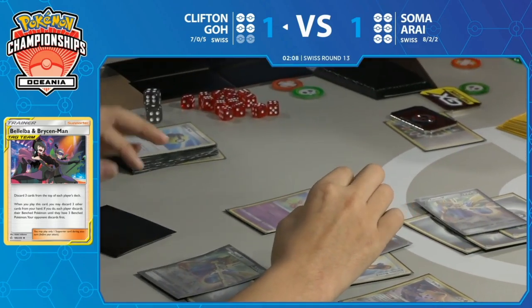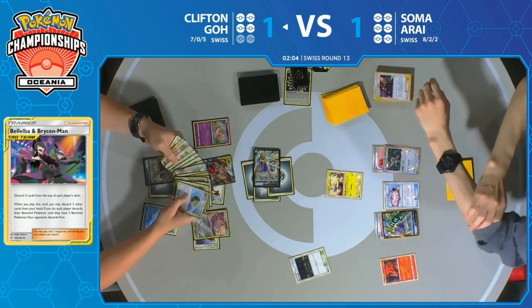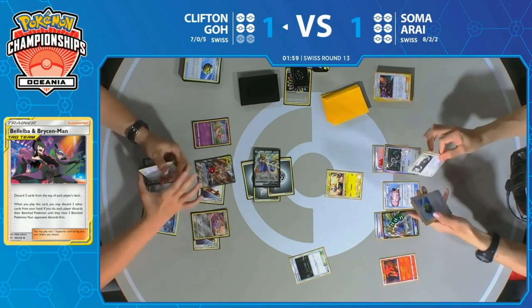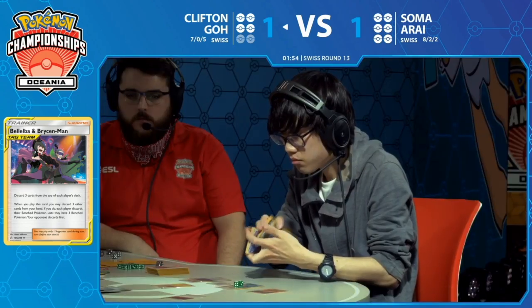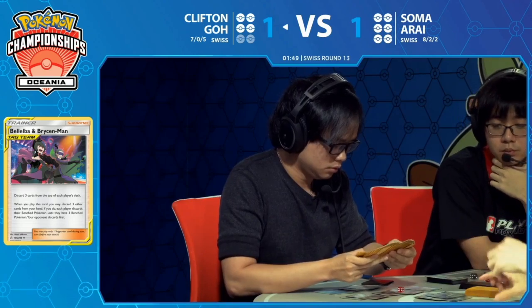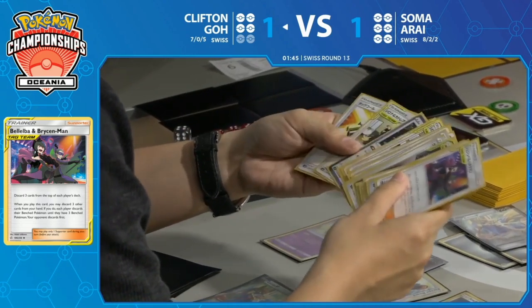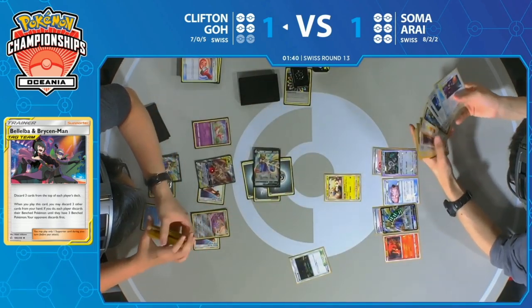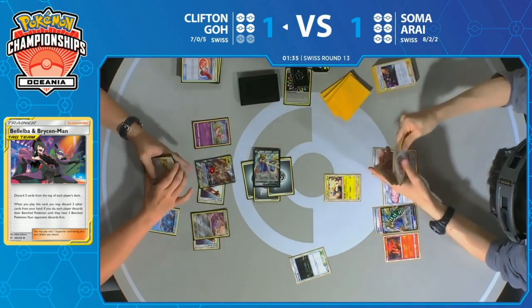There's one heads — there's the Slumbering Forest — and finally misses the double heads as Zacian stays asleep. But Zacian wasn't going to be able to attack anyway, so we were going to need an Escape Board or Switch from Clifton regardless. Clifton is looking through Soma's discard pile — two minutes left on the clock. Things are starting to get dicey for Clifton — he may not be able to take these final two knockouts. He's counting the deck, not positive he wants to potentially extend. He may have something like Professor's Research in hand.